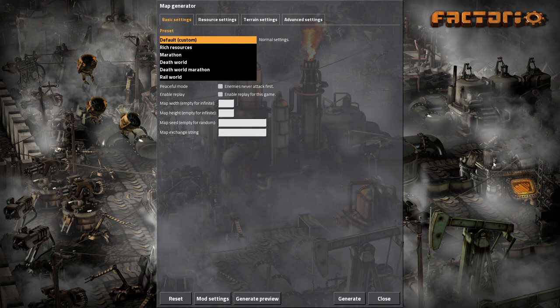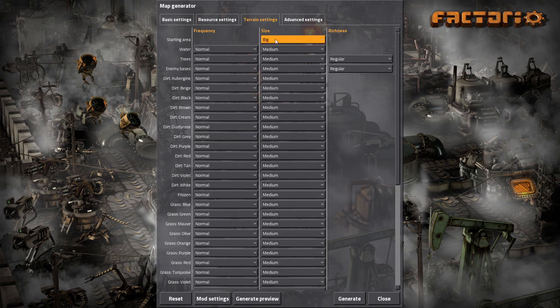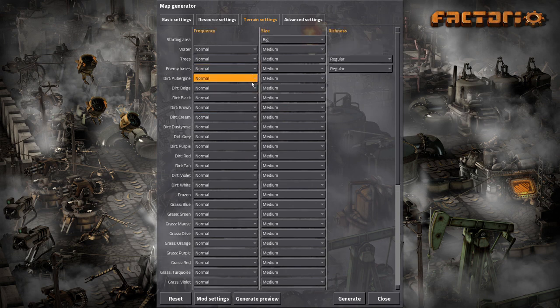I'll go over the mods as they're presented in the series. Right now let's go over the map settings - we're going to choose a default setting. I tweaked the resource settings to very low frequency, stone low size, very big, pretty much across the board, and richness also very good. Low frequency patches means we'll probably need to set up a train network to reach different patches, but it will yield much greater resources.